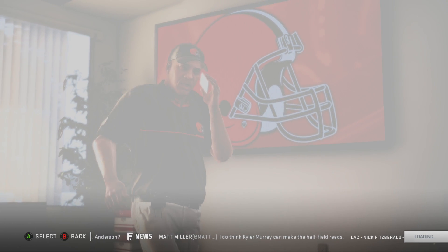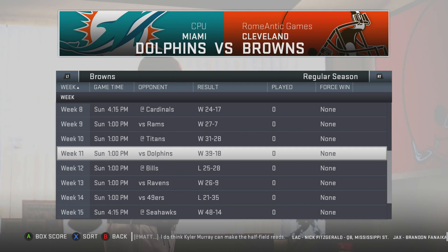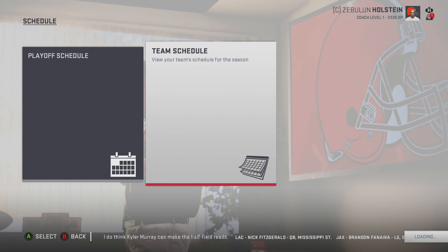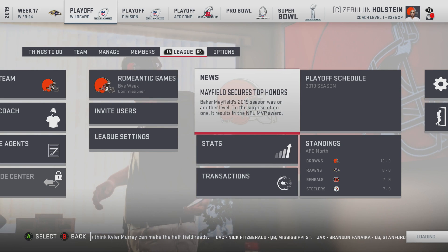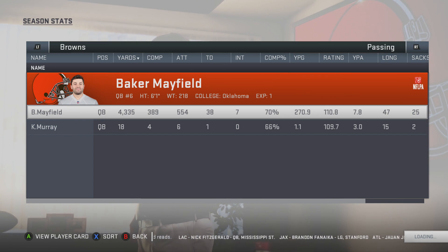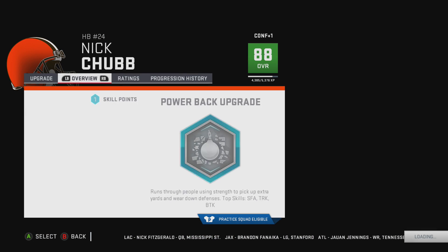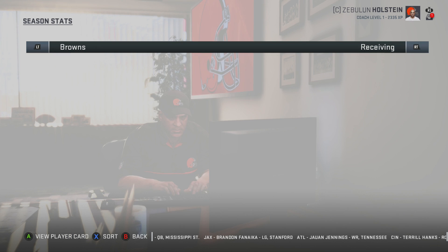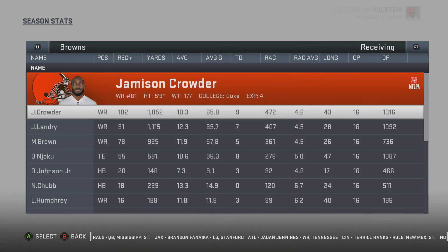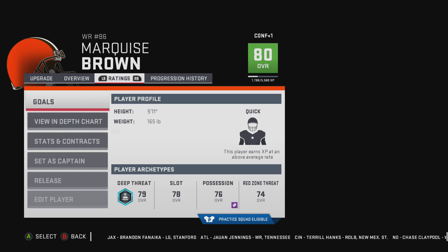We went 10-0 then lost, then won, then lost — if history is not mistaken it's going to be a loss. Baker Mayfield changing the scheme and playbooks goes for an MVP season, love it. Nick Chubb also had a great season — please be dev'd up. No dev up, really? It's fine. Jamison Crowder had a good season — star dev. That's perfectly fine. Jarvis Landry is quick dev.